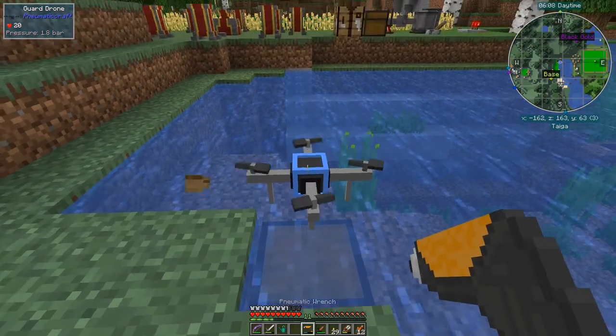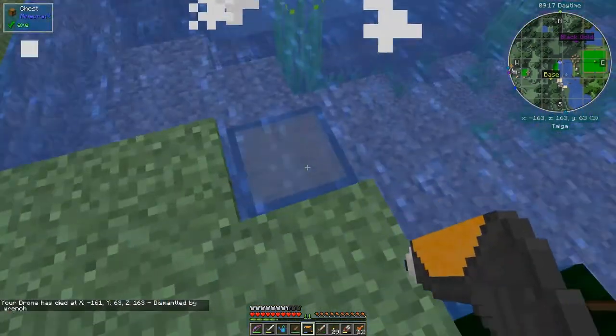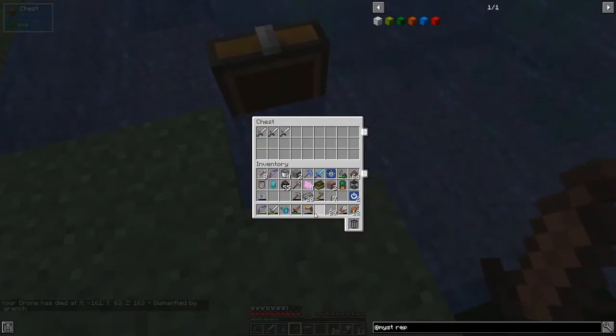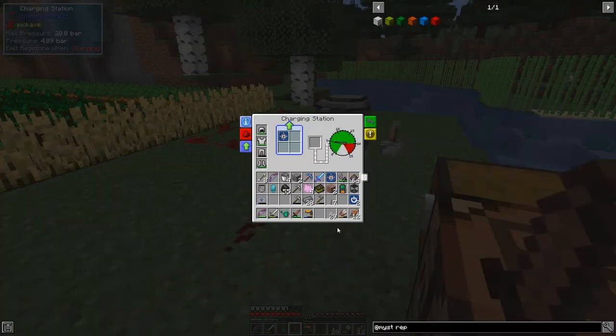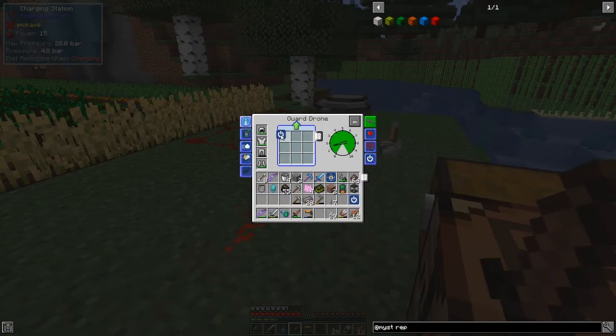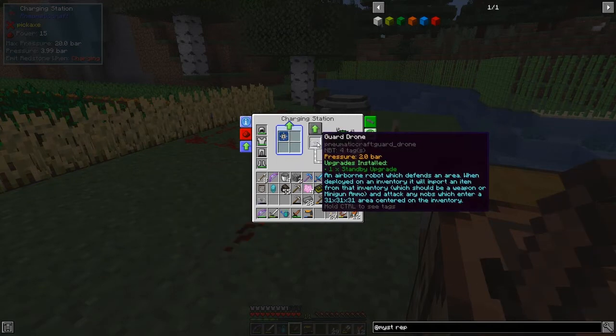I haven't put a standby upgrade in this - that's a mistake. It'll float around now until it gets there. I'll make a quick standby upgrade and come back in a second. Now let's quickly put the standby upgrade into this because it's definitely not going to be running very often. I've made two standby upgrades. How much have we got in here now? We've got a standby upgrade and a security upgrade - probably a good idea. Definitely a life item upgrade - I'll add that in. A range upgrade will obviously increase the range. There's also a volume upgrade and a speed upgrade and a minigun upgrade. A minigun upgrade gives it a minigun - I think it'll work without the minigun though. Let's have a look and we'll find out.